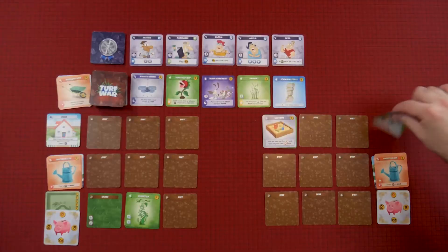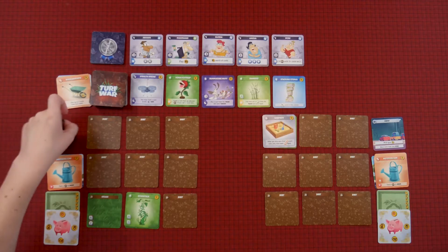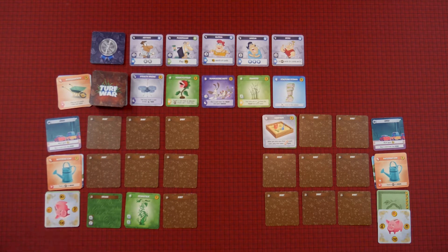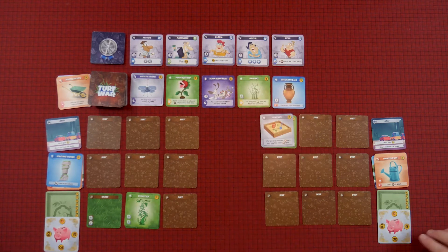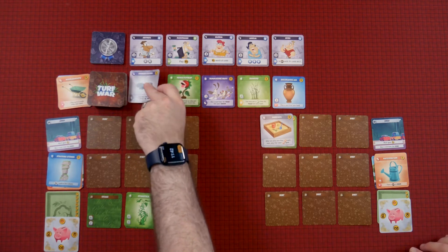Okay, I'm going to go away and work. Earn $5. And I'm not going to buy anything right now. Well then, I'm going to go back to work and gain $5, and I'm going to buy the stacking stones for three. Is that it for your turn? Yes. Alright, I'm going to earn five more dollars — that puts me at 10 — but I'm going to spend eight to get the stealth drone.